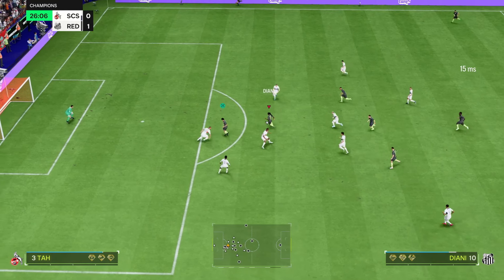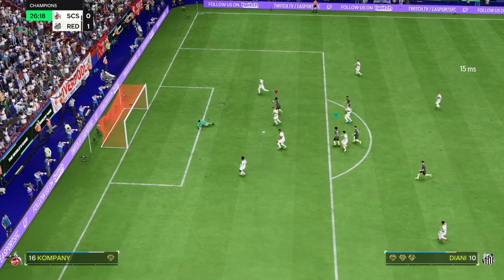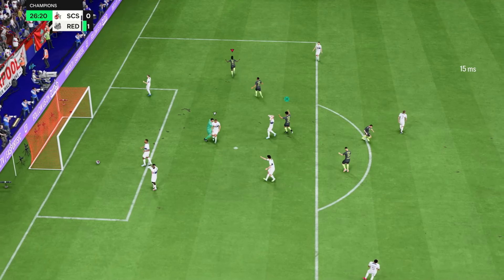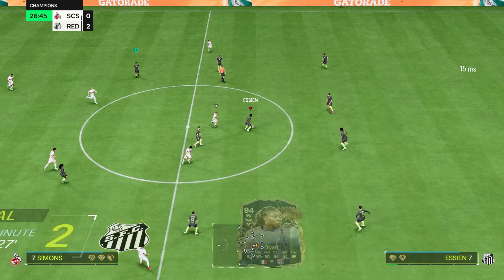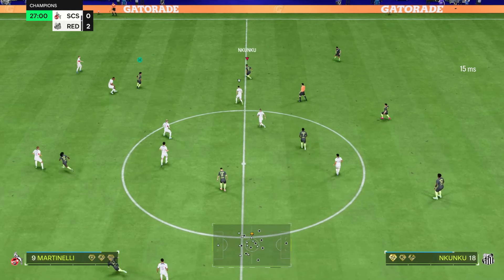Diyani picks up with the stepovers there. Good dribbling again. Diyani, beautiful finish there - very, very easy. She's got very good dribbling. I always say this - Diyani's got one of the best body types in game, especially for weaving in and out of players. This is so easy for her.